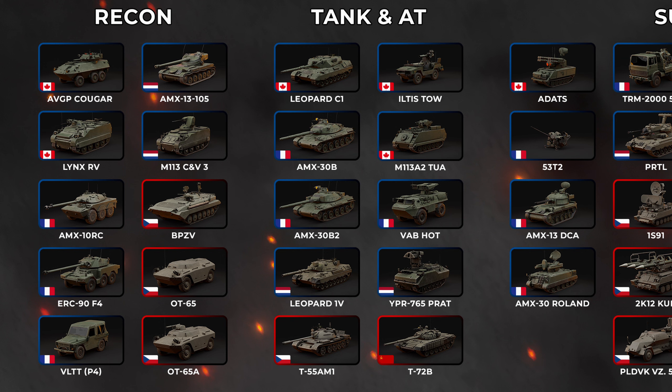Starting with recon at the left-hand side: we've got the AVGP Cougar, then the Lynx RV — which is literally a box. We've got the AMX-10RC for the French — obviously that was going to make an appearance — the RC-90F4 for the French, and the VLTTP4. Units we are familiar with from games like Warno. Then we've got the AMX-13-105 for the Dutch, and the CNV-3, which is an M113 variant with a cannon on top. For the Czechoslovakian side, we've got the BP-ZV, an OT-65, and an OT-65A. All of those are recon units with recon bonuses. Let's see how amazing the AMX-10RCs are in-game, because they seem to always perform well.